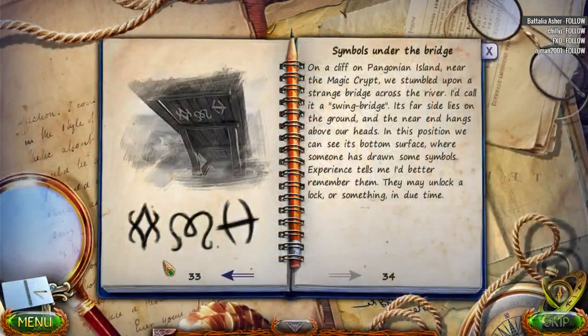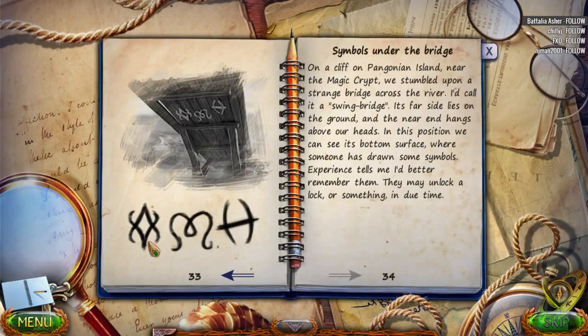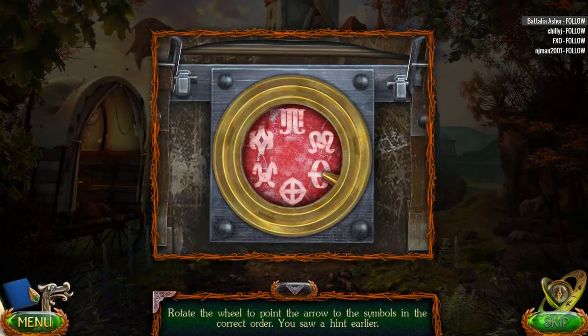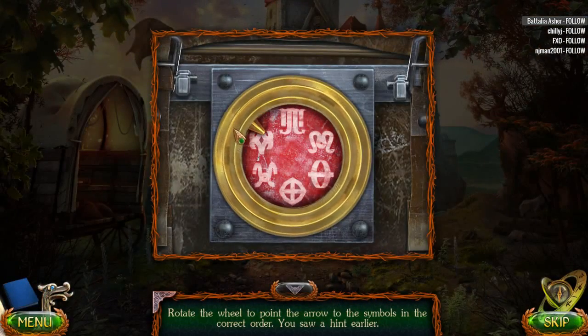Seriously, what are we doing here? Am I doing this wrong or what? Diamond M and H. Let's go here then.